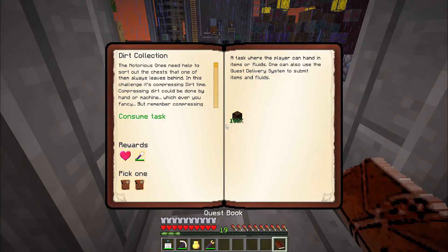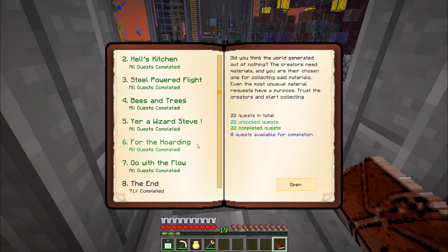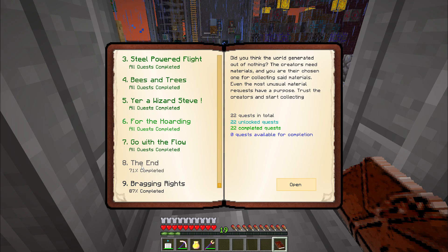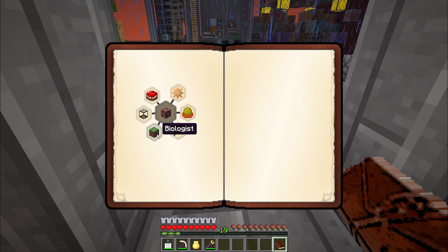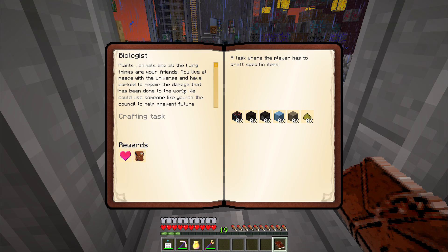Let's check out what we unlocked. There are only three quests left in the book — one in The End and one in Bragging Rights. In The End, we have Biologist. To complete the Biologist quest, I'm going to need Fish Meal, Incubator Top, Incubator Base, Sawmill, Automatic Fisher, and Fish Sorter. These are all items from Mariculture, and I need to craft all of these.